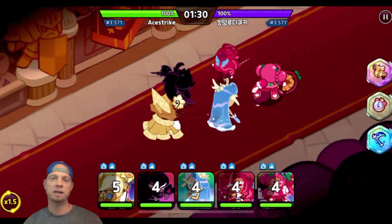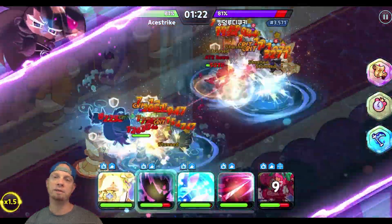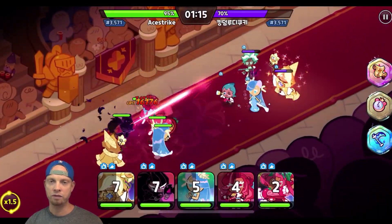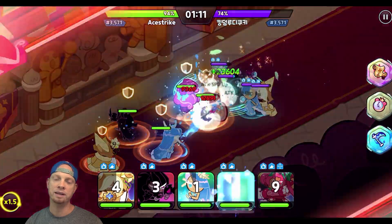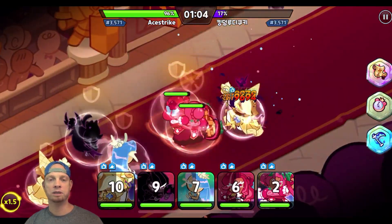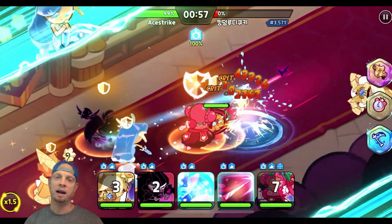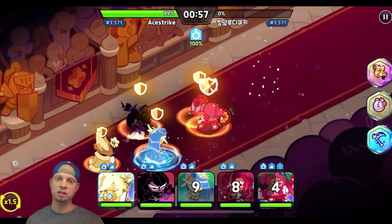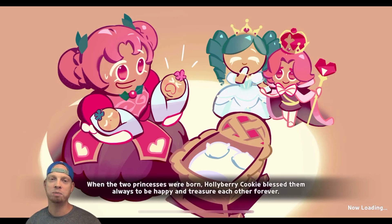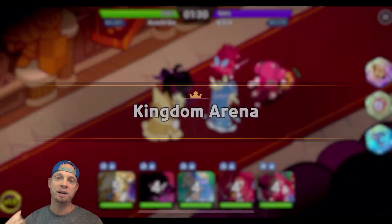Here's a more unique team — 700,000+ power, running Sorbet Shark, Licorice, Sea Fairy, Mint, and Pure Vanilla, a comp I really liked a few videos back. But this comp doesn't hold up against my team. My comp has a bit too much defense and puts too much pressure on those midline fighters, getting rid of them too fast. This was an easy win — in just under a minute, it wasn't even close. You can really see the power of Raspberry, Black Raisin, and Holly Berry — or Strawberry Crepe if you don't have Holly Berry.